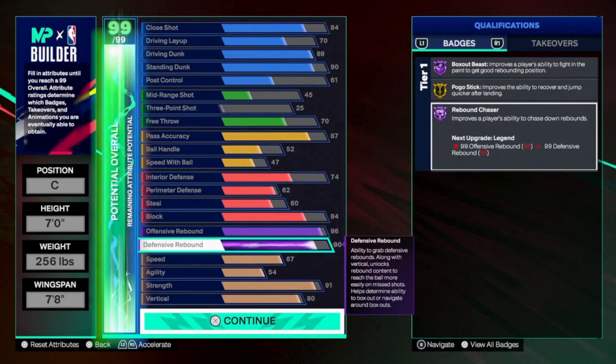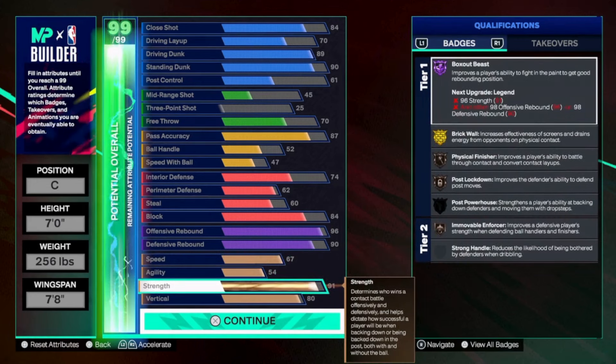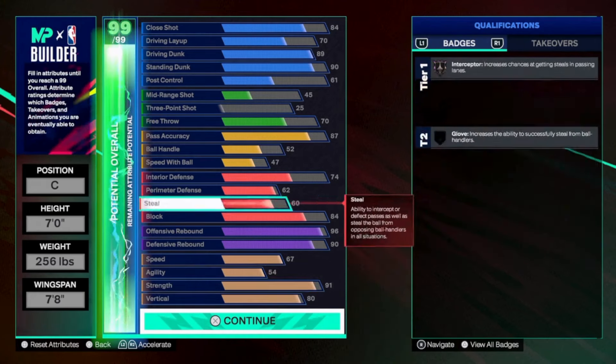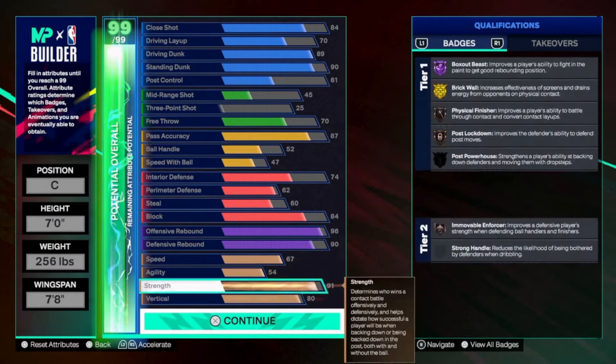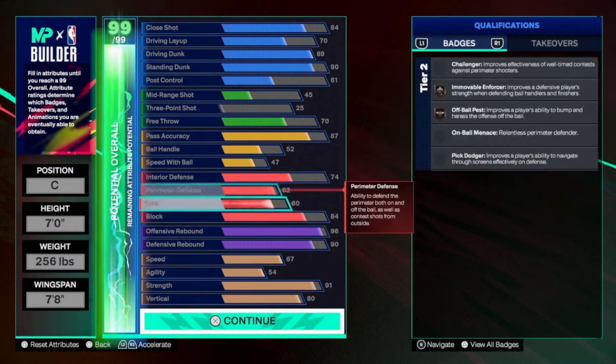And you also have 90 defensive rebounds, so you're not lacking on one or the other. You still have good speed and good vertical. But for your first cap breaker, the reason I made this build 256, is put your strength up to 95 with the four points — it'll give you hall of fame brick wall, and obviously you also have more strength. And then I think what I would do is maybe put one on pass accuracy. So for the next cap breakers, you don't really have to put it anywhere besides one point, and then maybe do the rest on vertical. At that point, it's really what you want to do because you're not really getting anything from putting it anywhere else.